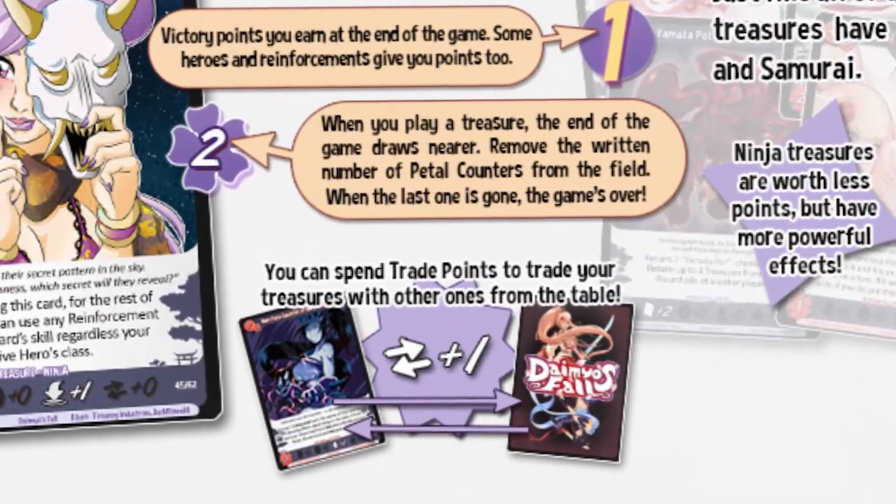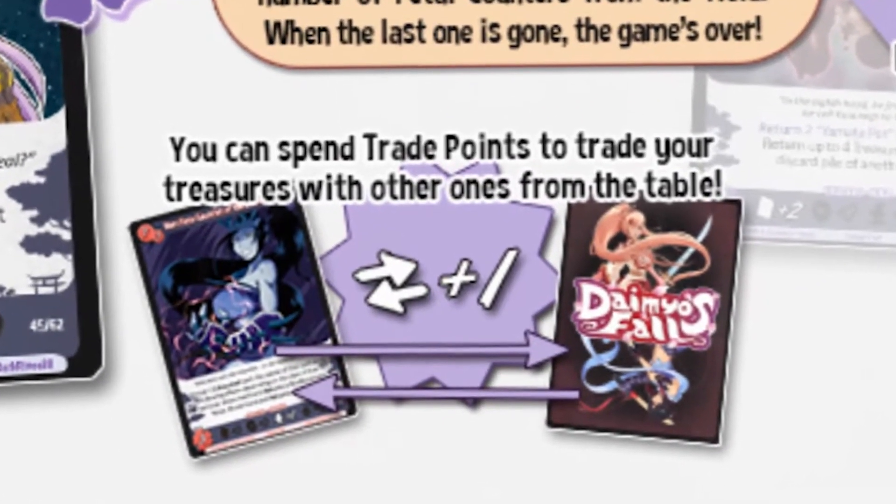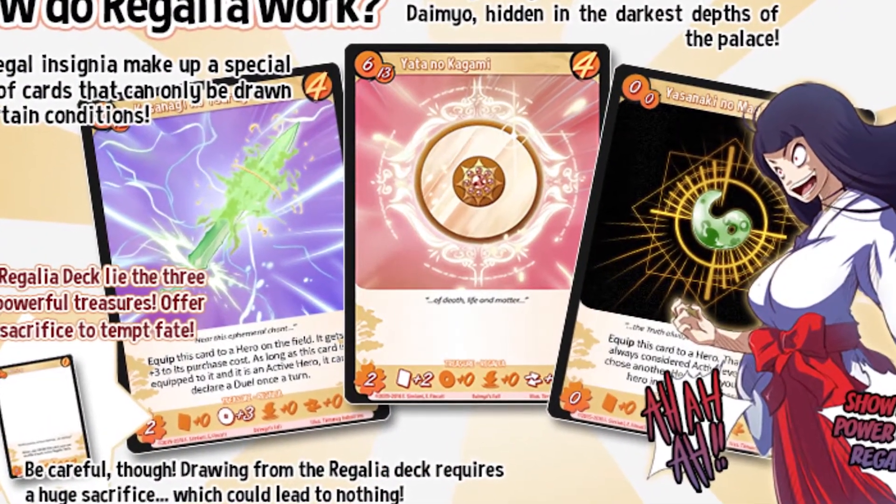Before the review, there's one thing we didn't cover: trade. There's a fourth value on the cards — their trade points. For one trade point you can trade one of your treasures for another treasure of the same type. For two points you can trade for an opposite type — like a samurai treasure for a ninja. For three points you can trade one of your regular treasures for a regalia. Regalias are the super powerful, heavy-point treasures that are hard to acquire. Also, at the end of each round the first player can take two cards from either the samurai or ninja area — two ninjas, two samurais, or one of each — discard them, and replace them from the top of the deck.